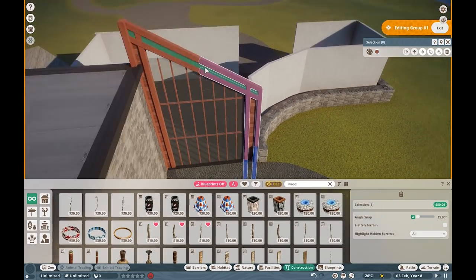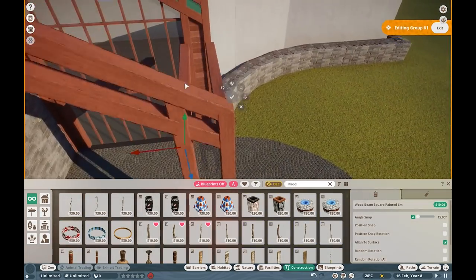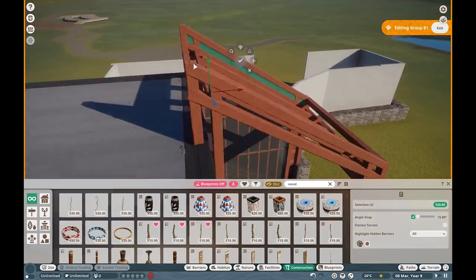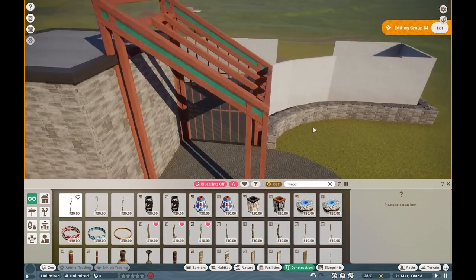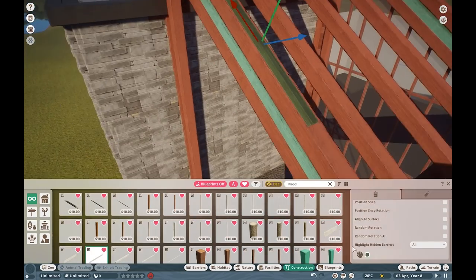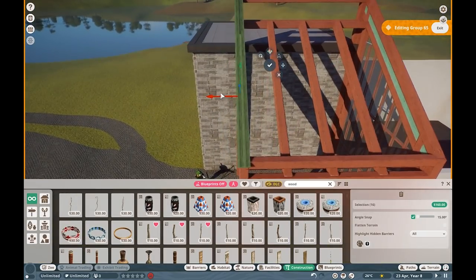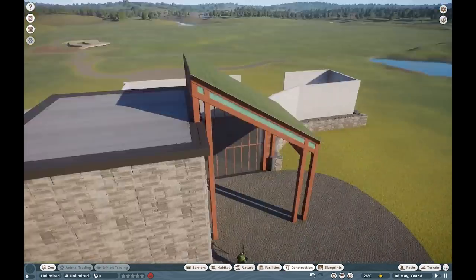As you can probably tell from the thumbnail, we are building for the platypus today, and that's specifically why I wanted to build in Australia. This will not be a 100% realistic zoo - in fact the platypus habitat is nothing like what you would see in a real life zoo. I just wanted to sit down and build - not really a fantasy kind of zoo, but a zoo where I don't really need to care about restrictions, but I still want to build with some in mind.